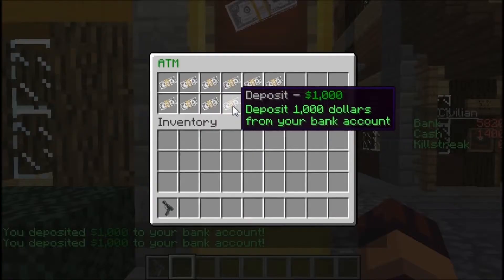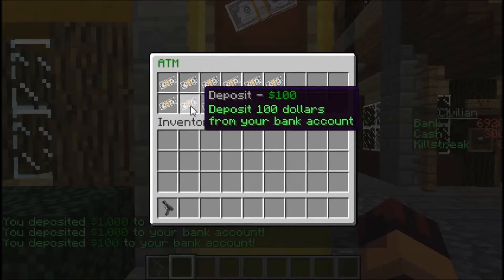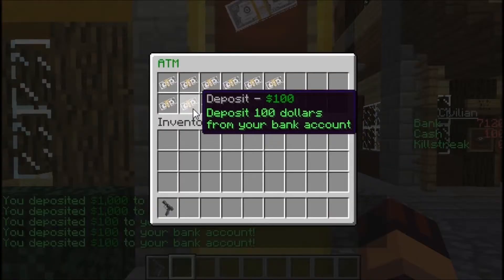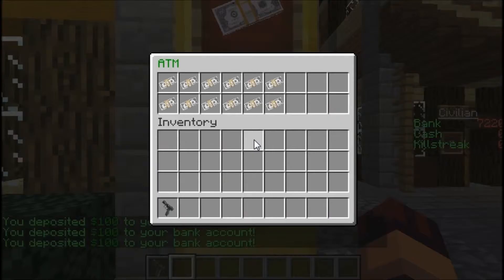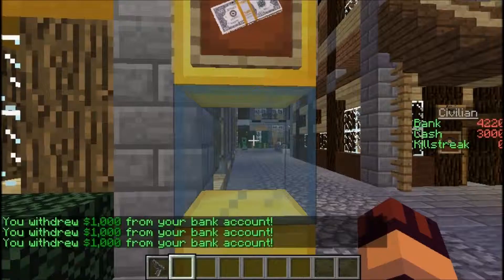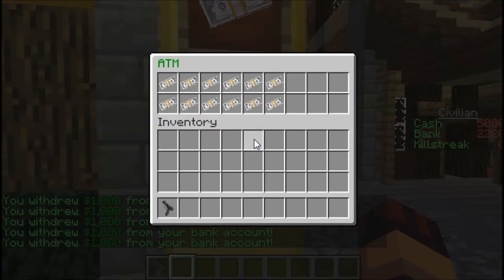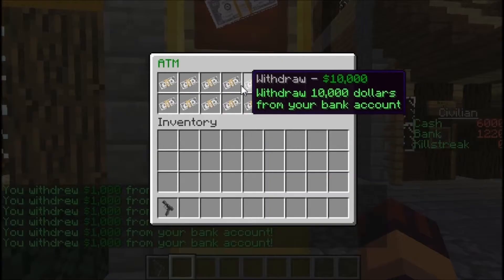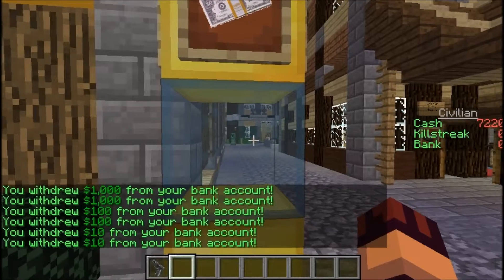Now I'll deposit the remaining $400 — $100, $200, $300, $400. So now I have $0 on me and all my money is in my bank. I'll now withdraw it all back: $1,000, $2,000, $3,000, $4,000... then $3,000, $2,000, $1,000, and then $200 and $20. Done.